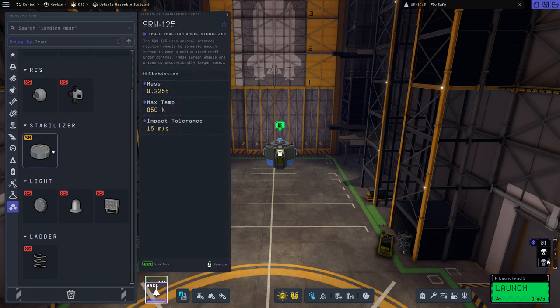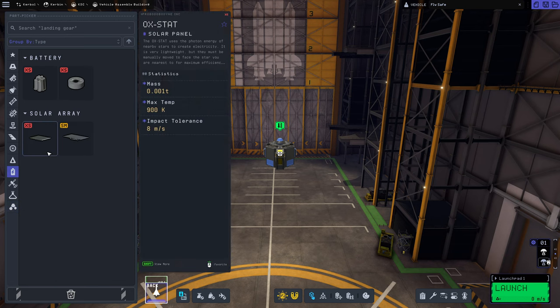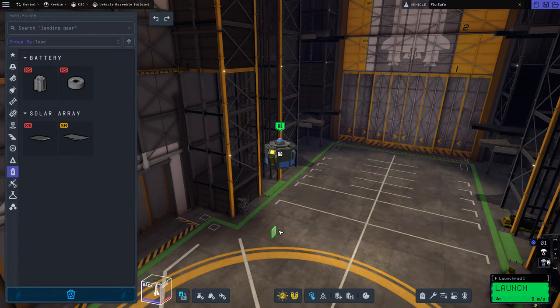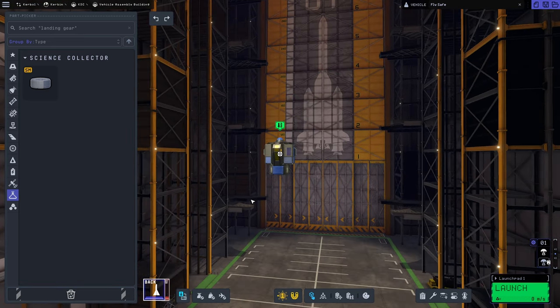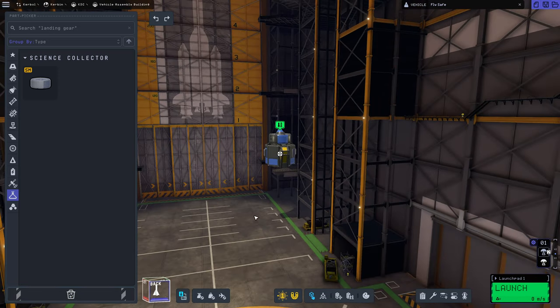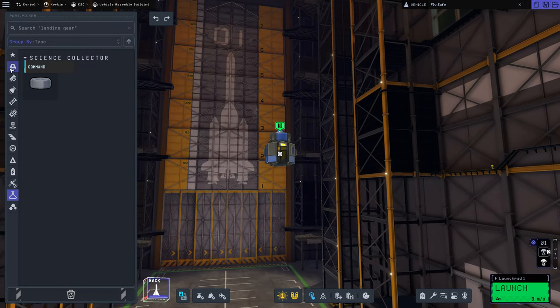We don't need a reaction wheel, so that should be fine. We probably should have some form of solar panel on this. I'm going to put on a pair of solar panels like that. We should absolutely have a Science Junior on here. I kind of don't like the size of it there, so maybe putting it here with the parachute on top makes more sense. Yeah, that makes a lot more sense.